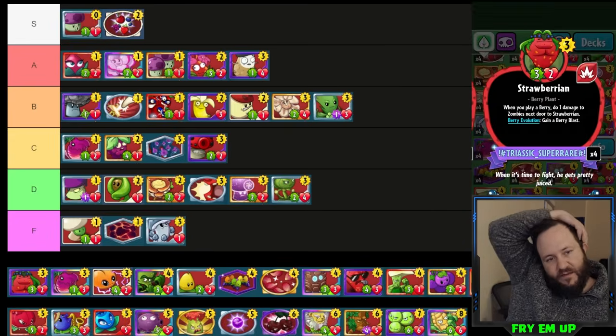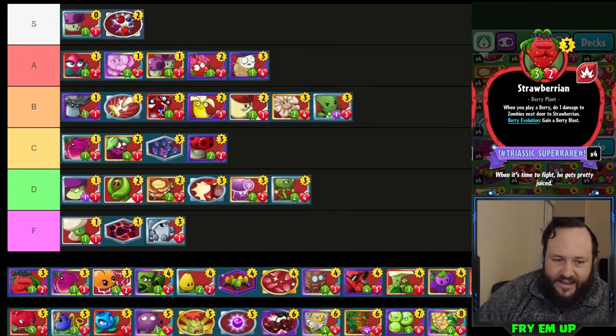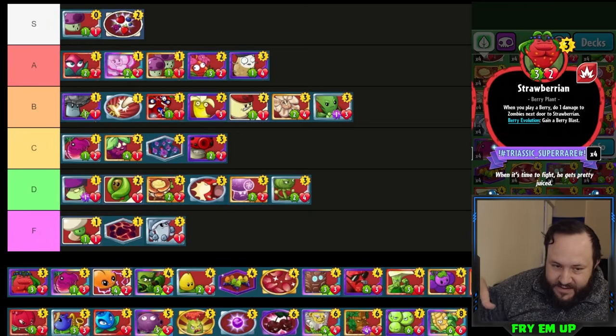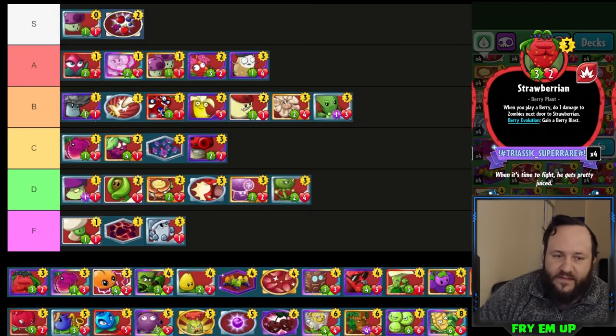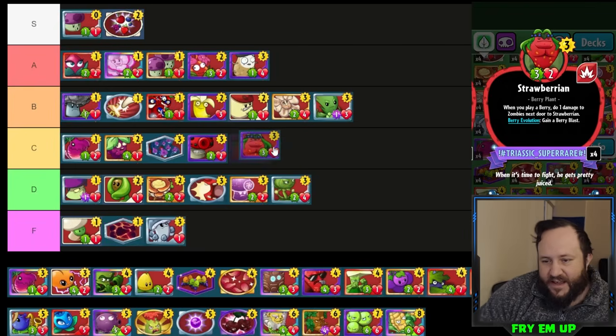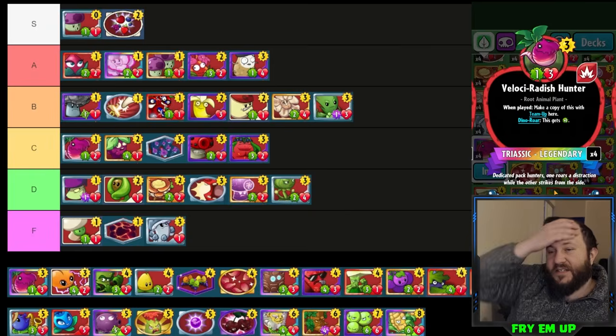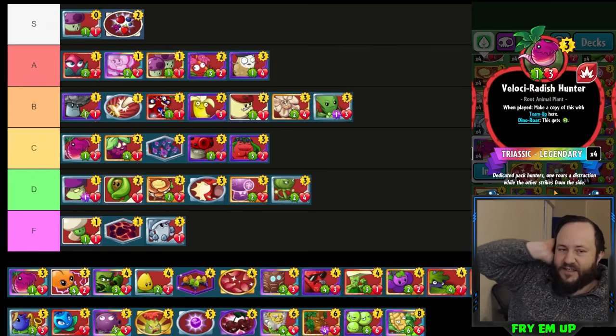Strawberry is only useful in berry decks, and berry decks are kind of 'eh.' It can be useful — it's mostly good against swarm decks with very low health zombies, but against high health zombies it's pretty useless. It's also very hard to find a berry to put this on top of to get the Berry Blast. I guess High Voltage Current is okay with it. I'll put it in C-tier.